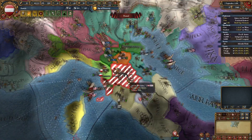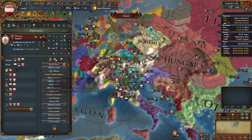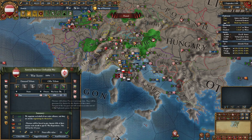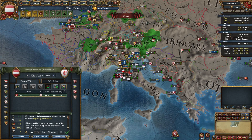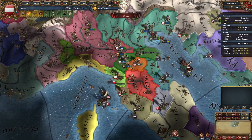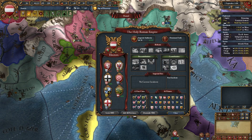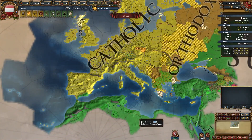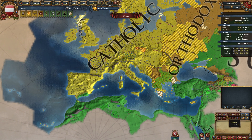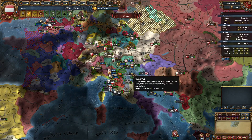Now let's talk about the peace deal. For the most part, with everybody else in the Empire, you're going to want to have them spit out any extra tags. Take any money, take war reps. But if you see that there's an ability to release nations, take it every single time. Every single tag that you have in the HRE improves the Imperial Authority growth you get, as long as they're Catholic — and since the Reformation hasn't started yet, they're all Catholic. Do not use return core because that doesn't help you at all.